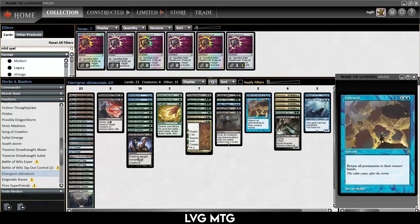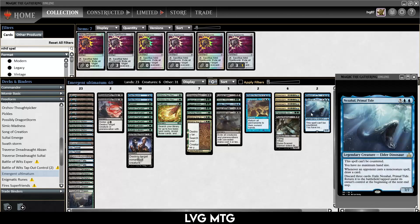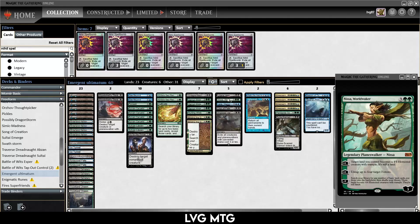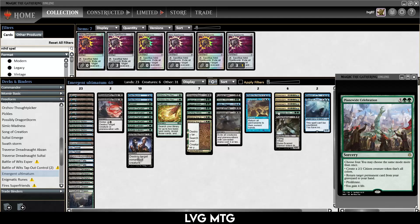Another big part of this deck is Upheaval. You can include Upheaval in your Emergent Ultimatum pile, maybe a fatty and something else, and a lot of the time your opponent can't give you the Upheaval and the fatty because then you just cast Upheaval, then the fatty, and proceed to win the game. Another thing you can do with Upheaval in the pile is go find Upheaval, Planewide Celebration, and one of the five meta Planeswalkers. All of those five meta Planeswalkers can go ultimate with the proliferate from the Planewide Celebration.